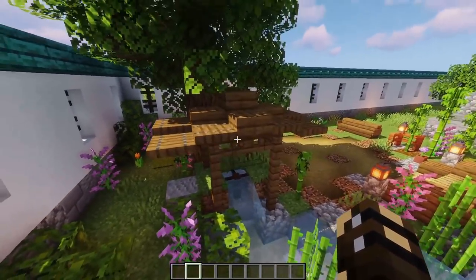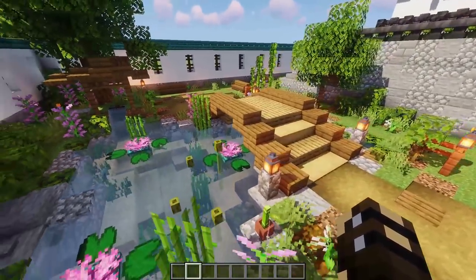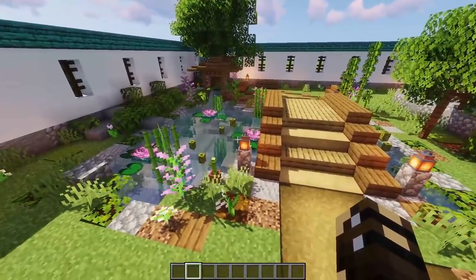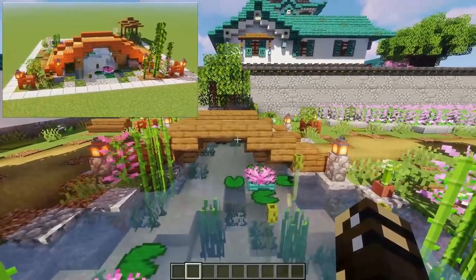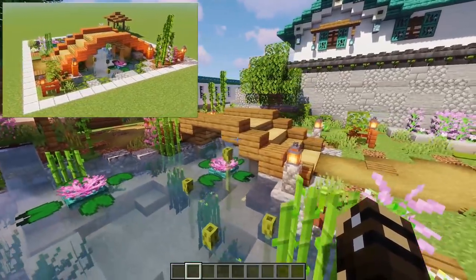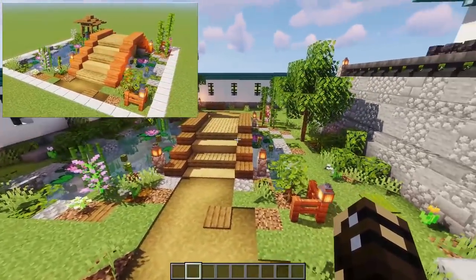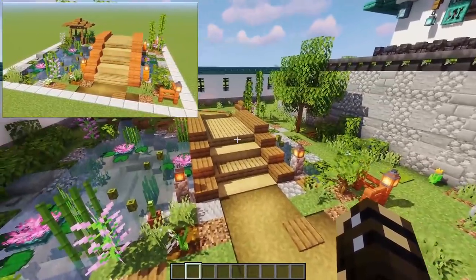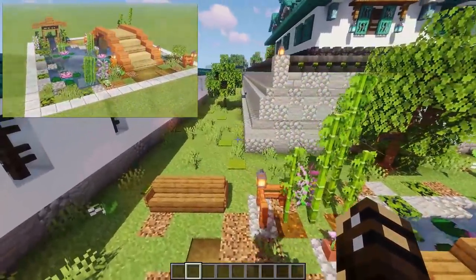Just on the edges I've added all these other little decorations. We've got a little water spring here supplying the water to our fountain. The only thing I did differently to the tutorial is this bridge — the bridge in the tutorial is one block taller and made of acacia wood, but I thought the spruce wood looked a lot better in this scenery with the block palette I'm using.